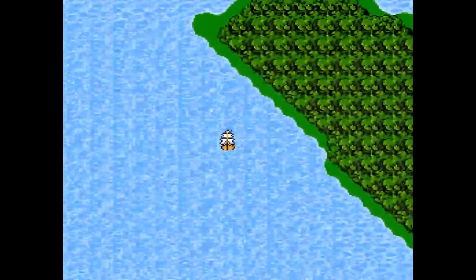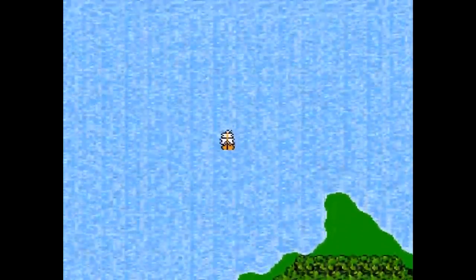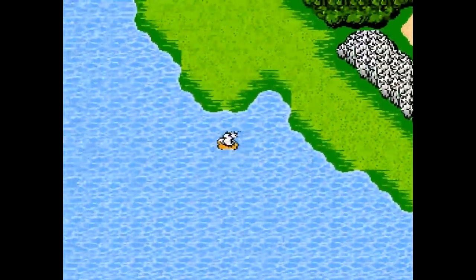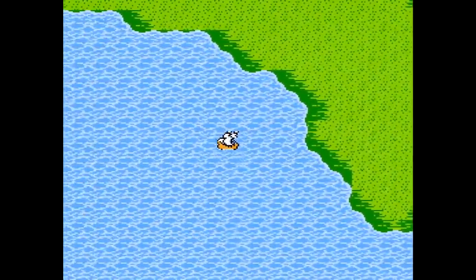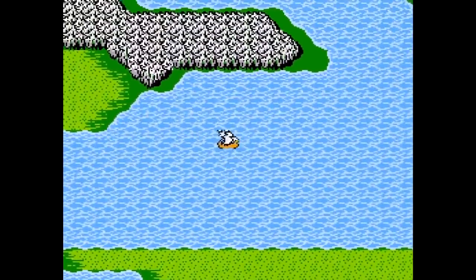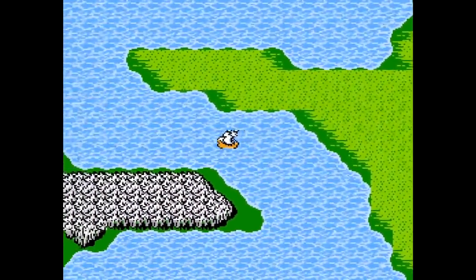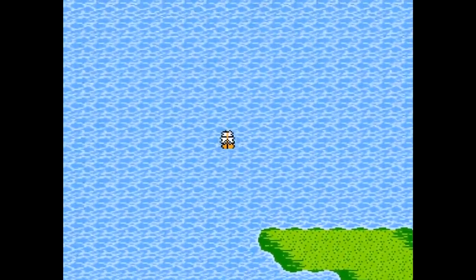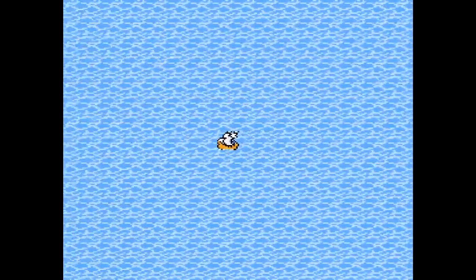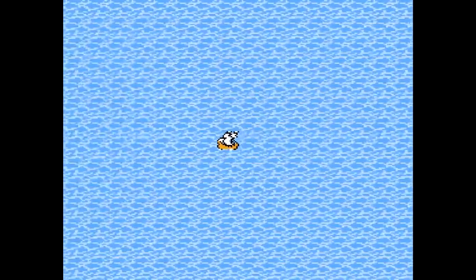Every time you hit land, you want to go a little to the west. I don't remember there being a desert over there — we haven't quite been there yet, but soon enough, viewers. From here, once you hit that bit of land, go straight west and that should take us back to Altair.